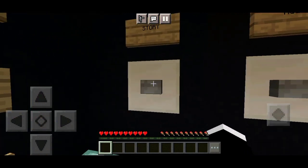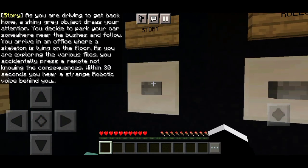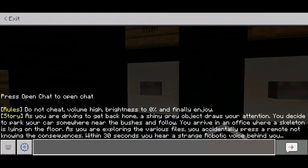Then the story: as you are driving to get back home, a shiny gray object draws your attention. You decide to park your car near the bushes and follow. You arrive in an office where a skeleton is lying on the floor. As you're exploring the various files, you accidentally press a remote, not knowing the consequences. Within 30 seconds you hear a strange robotic voice behind you.